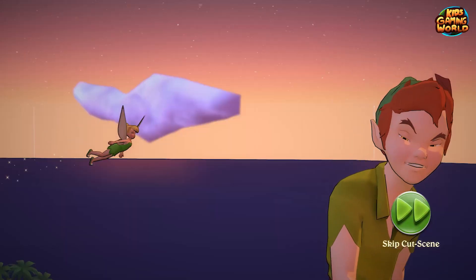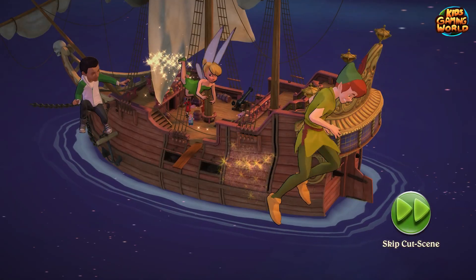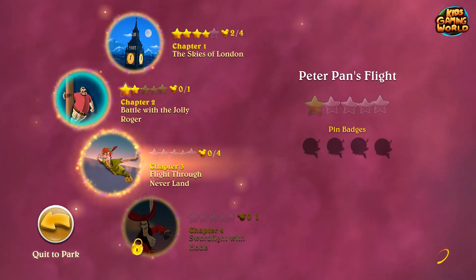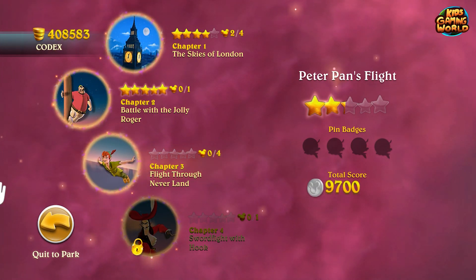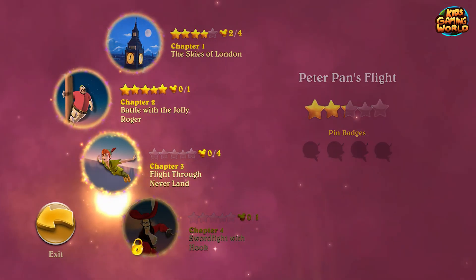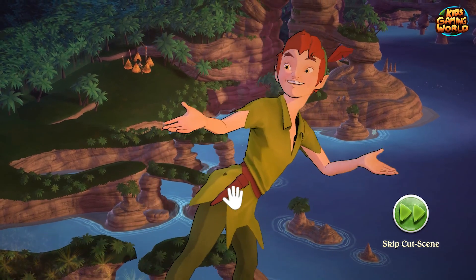Another attraction done. But we still don't have the pin badge that would finish the quest that Peter Pan gave us — he wants us to learn how to fly. For that quest to end, we gotta get a pin badge that says we can fly. So, one more attraction — here we go!